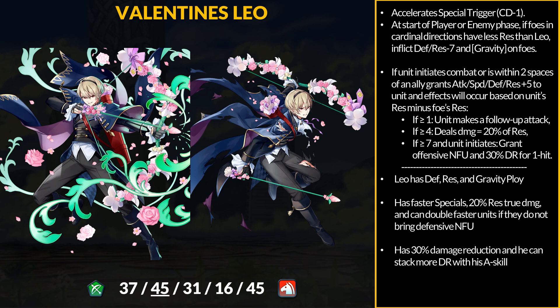Since it hits everyone in a line, Leo can lock down quite a lot of enemies. With 45 base res, Leo should win a lot of checks. Excited specials, free Null Follow-Up, and true damage are excellent in combat. He has 50 res with the weapon active, so anyone with less than 43 res activates the full weapon. The 20% res true damage equates to roughly 10 true damage, which is not bad at all, and Leo can easily stack more resistance to improve all these effects. Interestingly, they gave him an offensive follow-up despite being slower, which acts as a check — if faster units don't bring Null Follow-Up, Leo can still double them. As for the 30% DR, his magical bulk is great but his physical bulk is garbage.